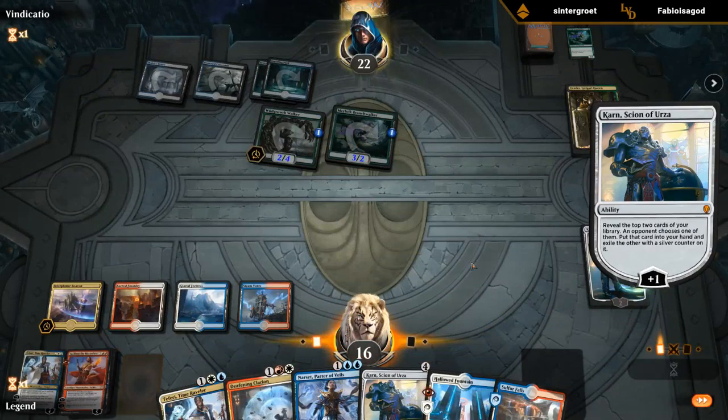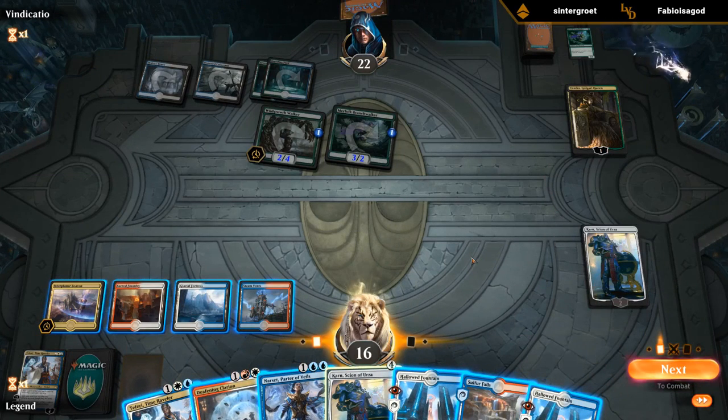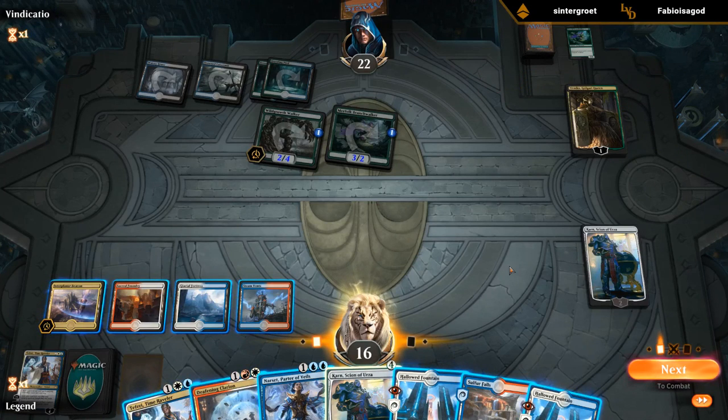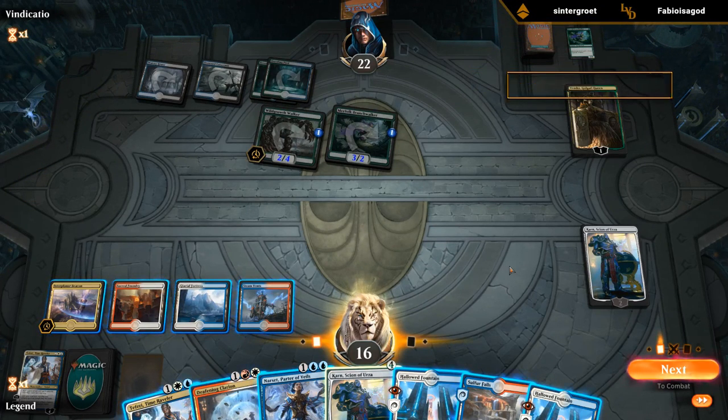Sarkhan's a good one. Is there any way we can keep Karn alive here to get Sarkhan? I guess not. But we've got a second Karn which can get back Sarkhan from exile since it doesn't care where the exiled card came from. I'd much rather bounce the Wild Growth Walker than the Branch Walker, so it could be a good turn to Clarion the Branch Walker and leave them with Wild Growth Walker to maybe bounce with Teferi next turn.